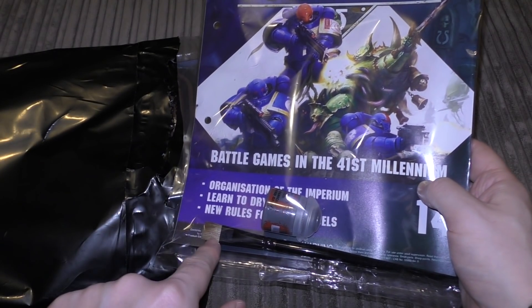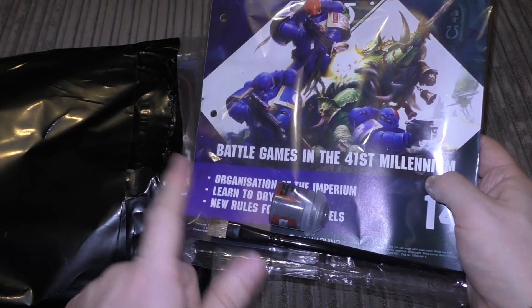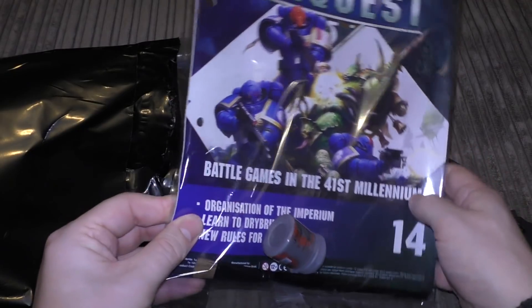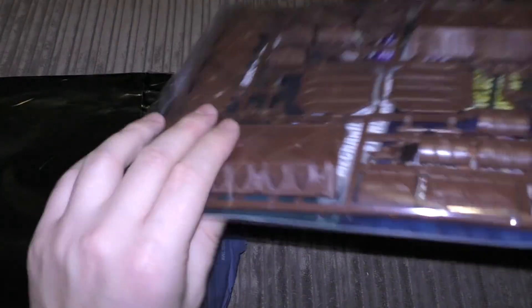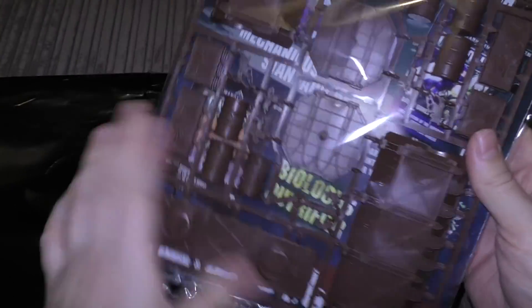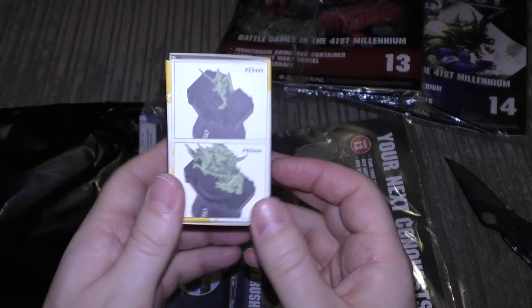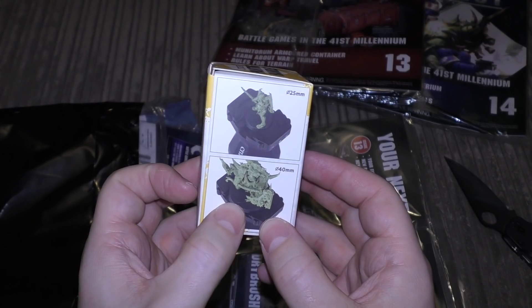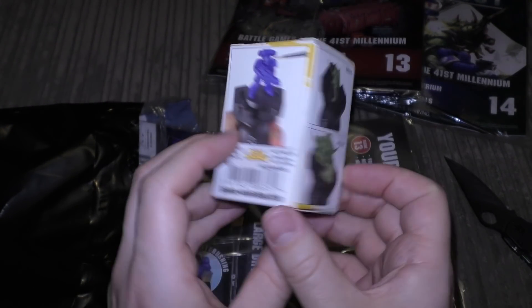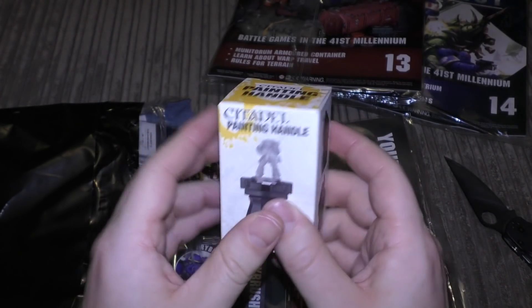The paint is £2.50, the dry brush is about £2.50 or £3.00. Games Workshop might be charging £5.00 for them, but that's probably the weakest issue in this set. That's £14 for this issue, and £13 for the one with some brown crates and barrels. You also get a painting handle - these are pretty good except it shows the Lord of Contagion and it doesn't quite fit a Lord of Contagion. I don't think it fits a 40mm base.